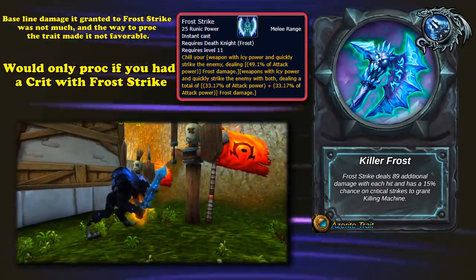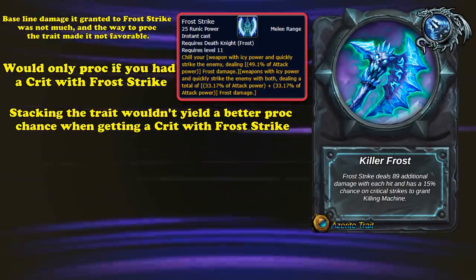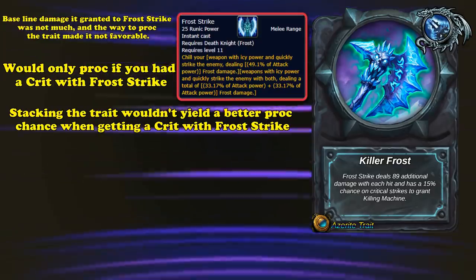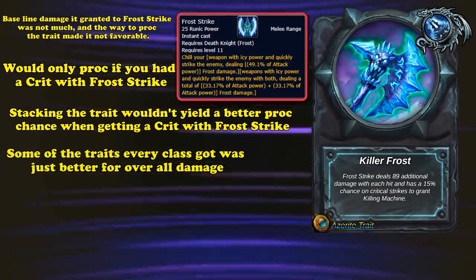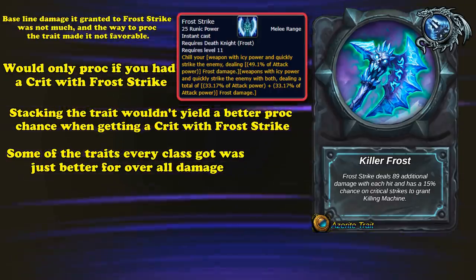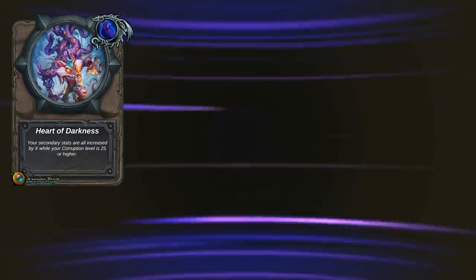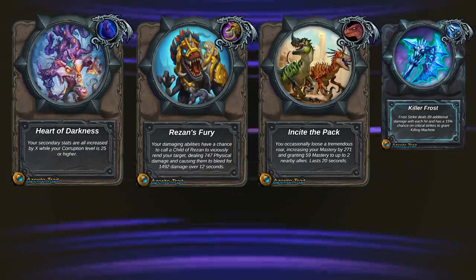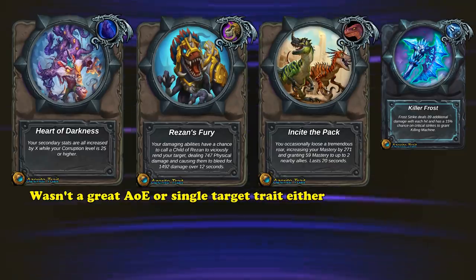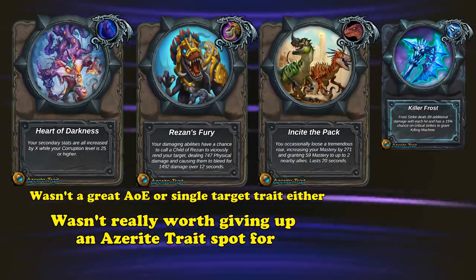The proc chance would only happen if you critically strike with Frost Strike instead of any Frost Strike. Azerite traits would not stack when it comes to percentage-based things, so if you stacked three copies of Killer Frost you would still only have a 15% chance to grant extra Killing Machines on your crits. Overall it would give you more procs over a boss fight, but any of the mediocre generic traits would increase your damage more. Killer Frost was usually worse than traits like Razan's Fury or even Incite the Pack, and wasn't especially good at single target or AoE — technically increasing your damage but not more useful than a generic trait.